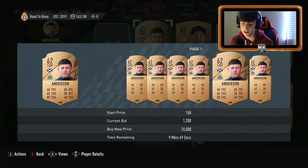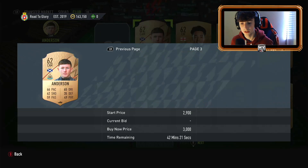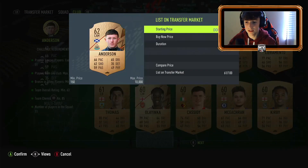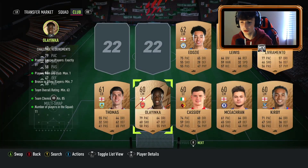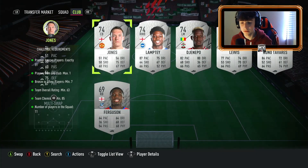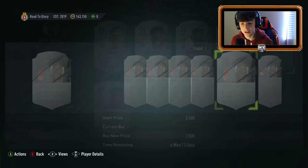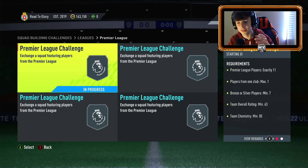I'll sell the tradable bronzes for coins — it's easier that way. You can make coins and then use the untradable stuff to put into the SBCs, making the most of both. If I'd sold these yesterday it would have been about 500 coins each, but now I'm tripling or quadrupling that at around 2,000 coins each. It's crazy profit — hold your silvers and bronzes and wait until the league SBC comes out. If it's like the Romanian one or whatever, just don't bother.